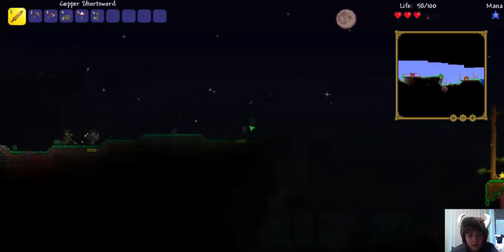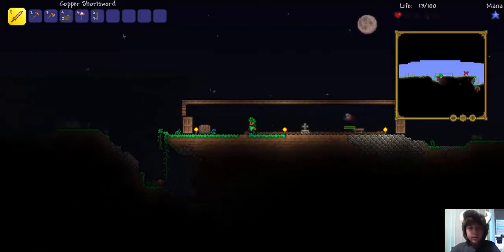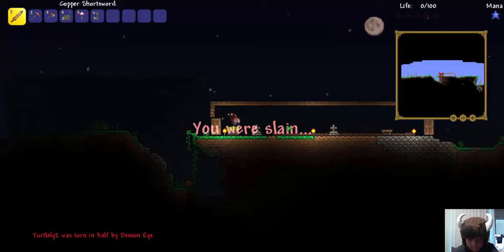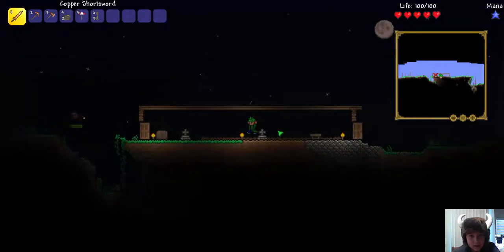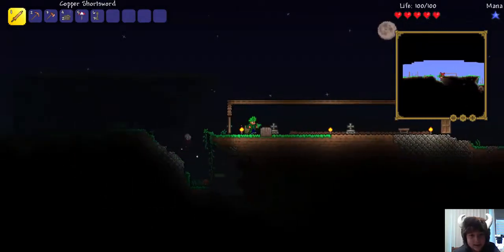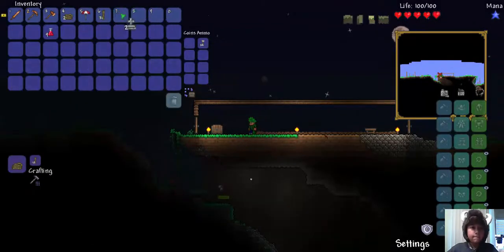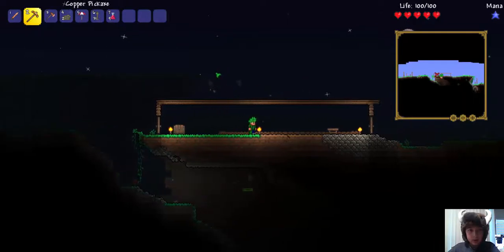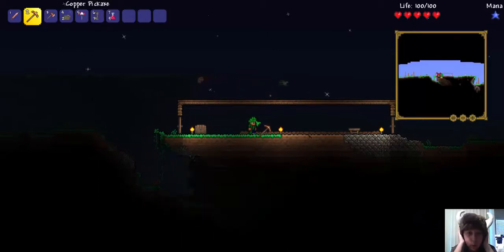Help! No! Ow! Oh my gosh, I automatically respawn — how dare you! Quick, get into the chest. Stinking floating eyes! Okay, the guy is outside of my house — quick, close the door! Close the other one. I don't want to die. Okay, we have our rope.